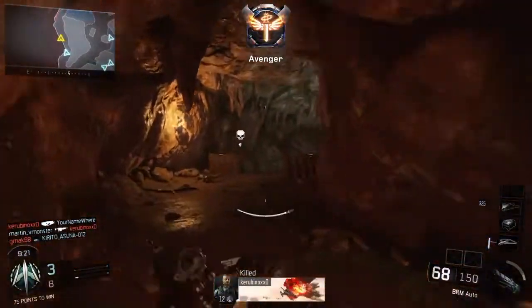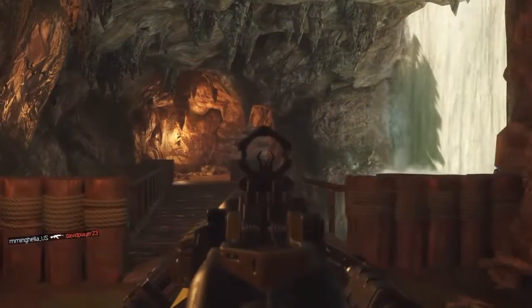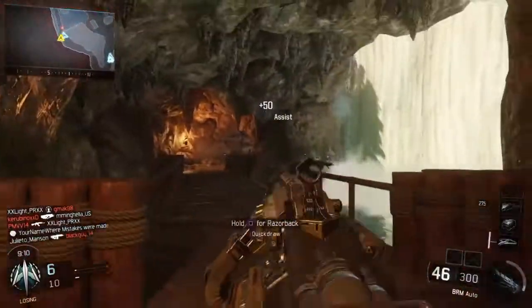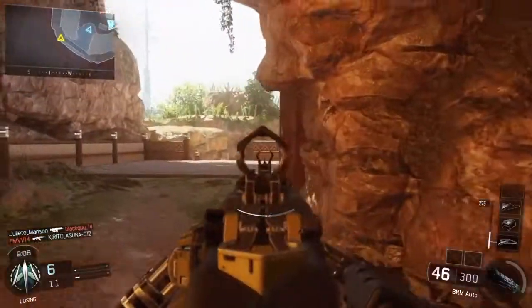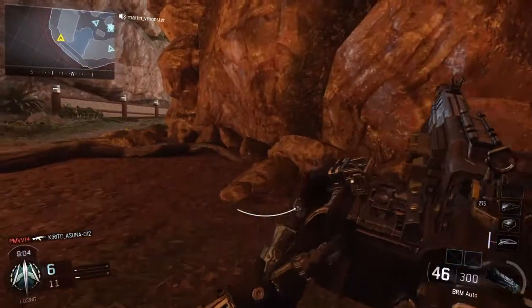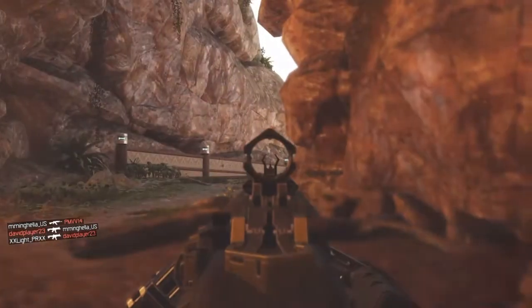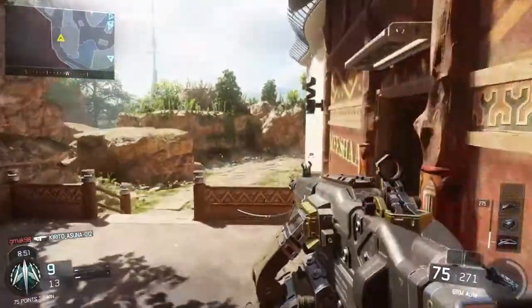Hello, Call of Duty players. Today I'm bringing you some gameplay from Black Ops 3 beta. I'm using the BRM LMG — it's the first one that you unlock. I'm running attachments: grip, FMJ, and stock. Now if you want to use quickdraw or even an optic sight, that's your choice, but I don't need that extra slot out of my Pick 10, so I'm taking those off.